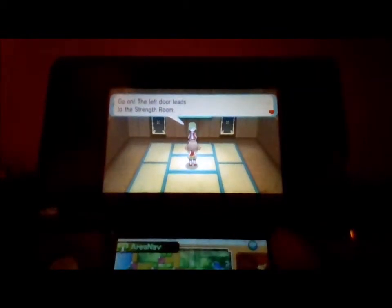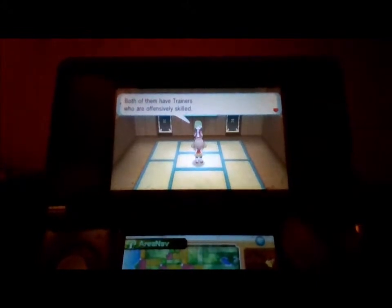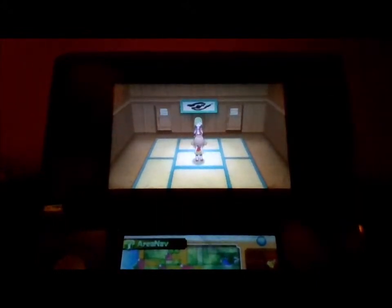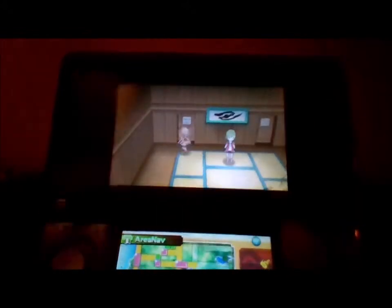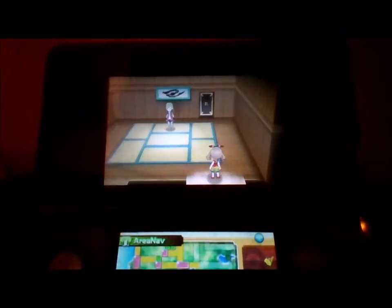I think you've taught me a valuable lesson here. The left door leads to the strength room; the right door opens to the one-hit KO room. Both of them have trainers who have special skills. One-hit KO — no thank you. I'll take the strength room, please. I swear, if they use moves like Guillotine or Fissure, I am going to die.